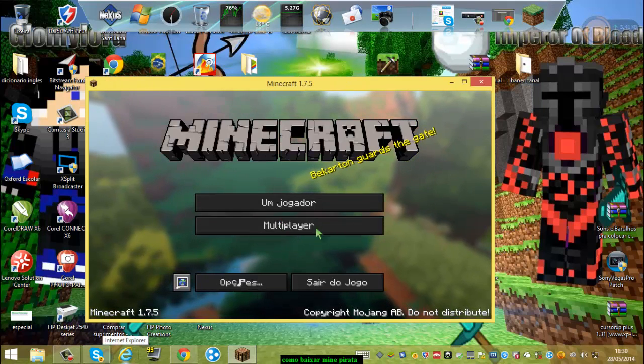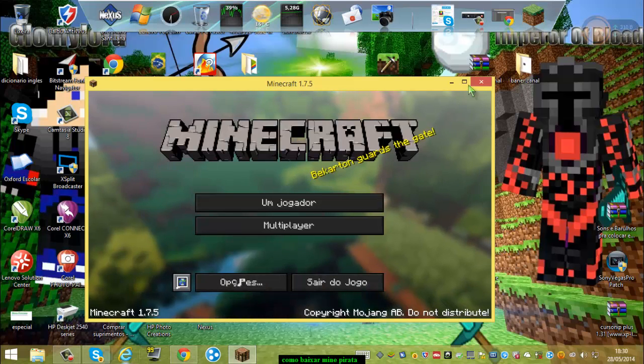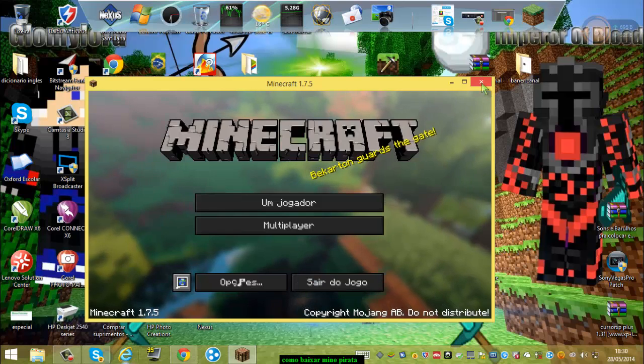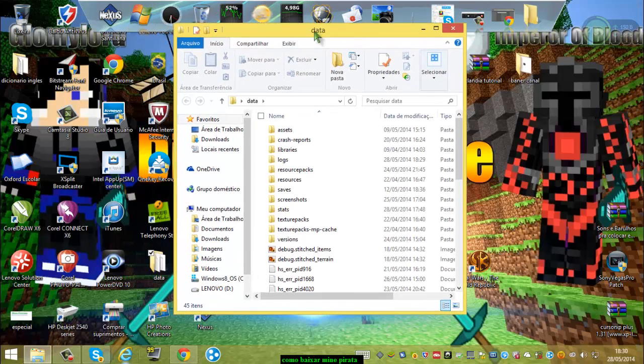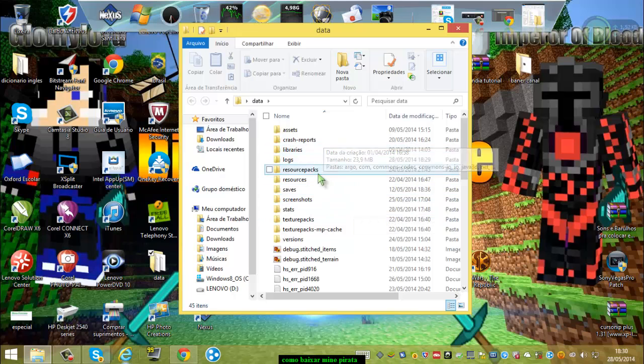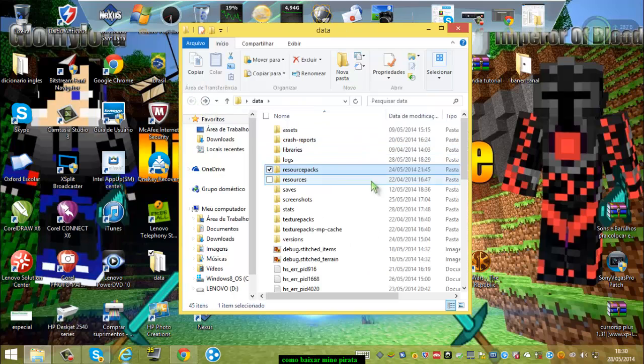O de vocês vai demorar um pouco dependendo do computador, mas depois vai começar a abrir rápido, vai ficar normal. Pronto, olha — tá aberto. Tá com textura aqui porque eu já tinha colocado. Aqui tem Multiplayer, o jogador, e tem tudo. Agora vou mostrar como usar a pasta Data. Vocês vão abrir a pasta data que arrastaram para a pasta do Minecraft. Se vocês quiserem colocar textura, vocês vem aqui em 'Resource Packs', vocês vão baixar a textura em formato RAR e vão arrastar para cá.